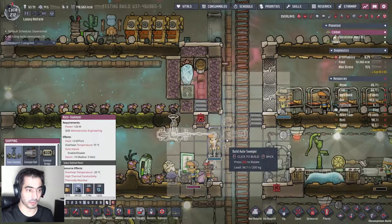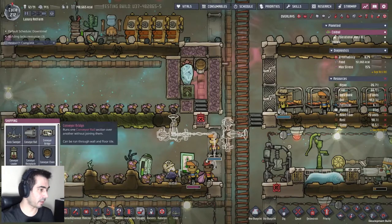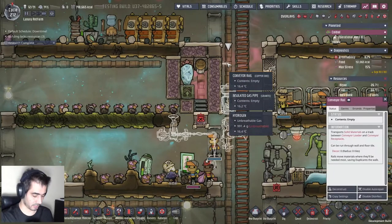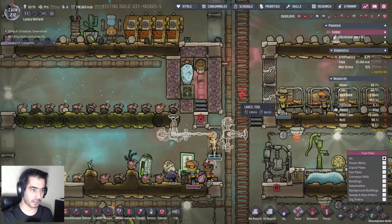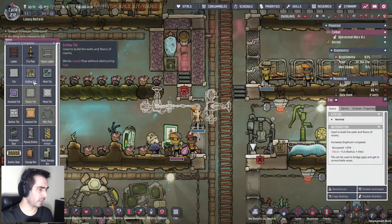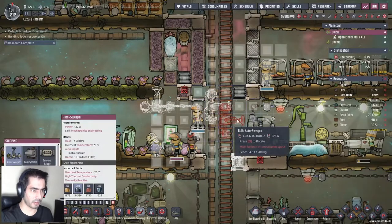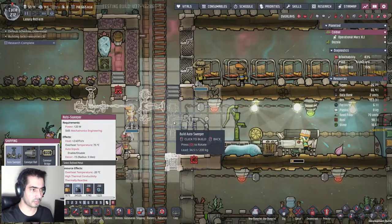So like that, and let's place a conveyor loader here. This will get filled with phosphorite. Let's grab this and do it like this - I can just go and do something like this. Airflow tile, place it here. Now if I do this, this will allow me to grab the food and feed it to the kitchen.